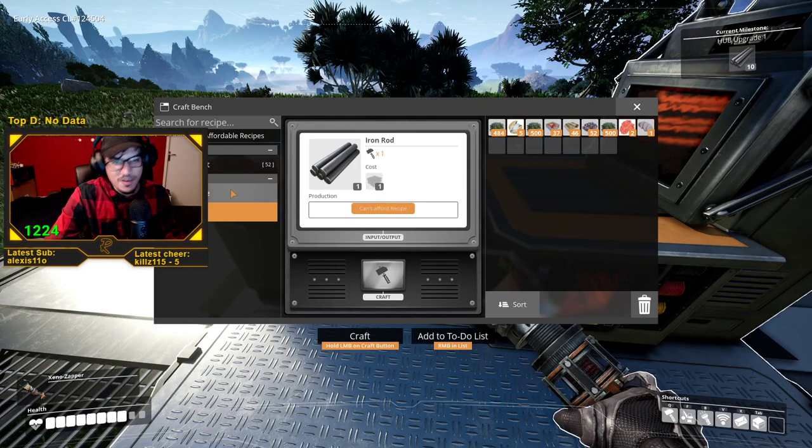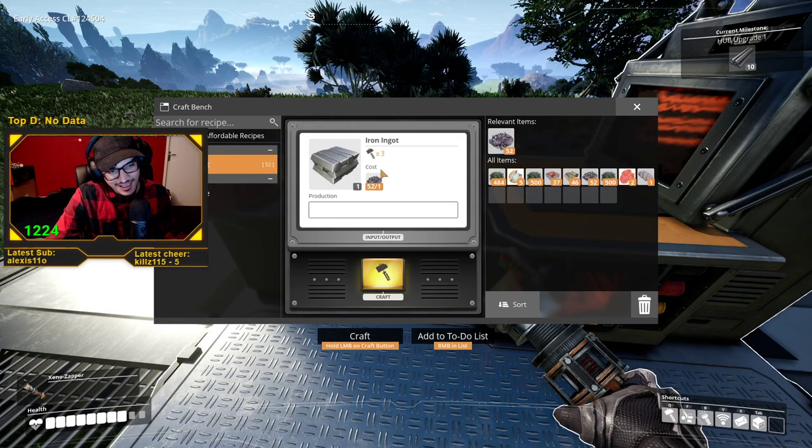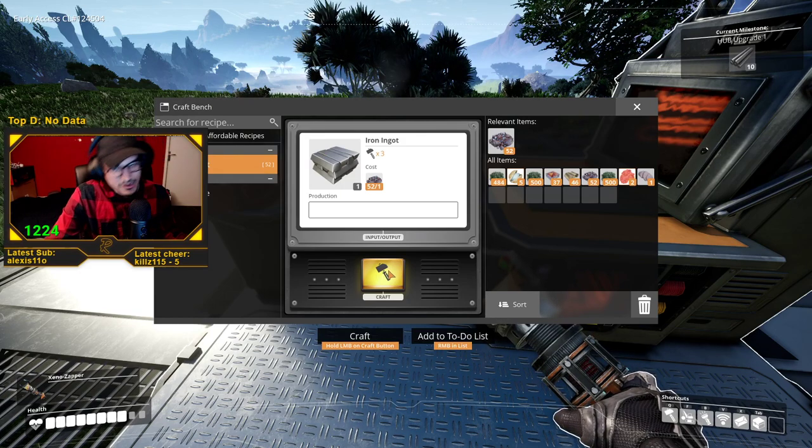How do you get that? Gee whiz, Scoob, I don't know. You click on iron ingot and now you click craft. And now you click craft.